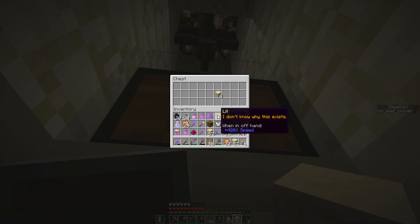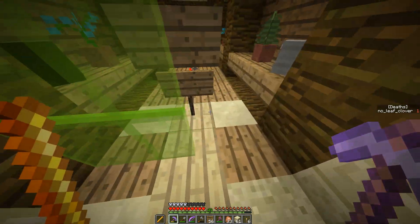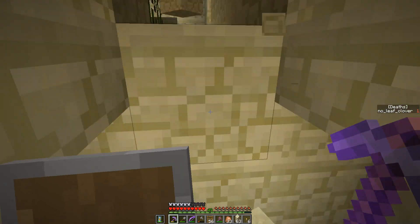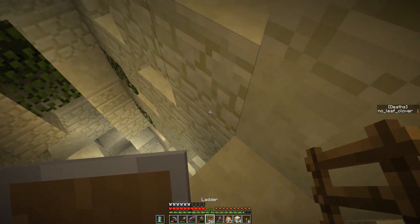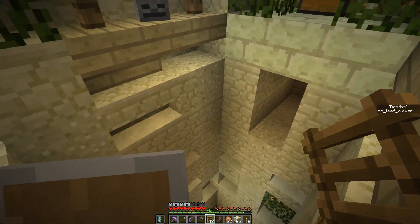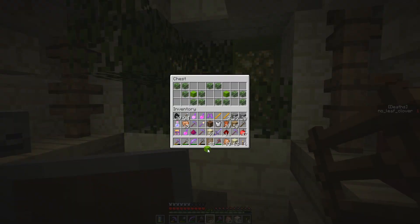In that secret chest you get... I don't know why this exists - 420 Speed! How much speed is that? That is a lot of speed! That is insane and insanely dangerous too, but wow, that's fun. I'll try to use it but it's going to be hard not to fall off cliffs and stuff. Line - we were very mean to fall into that trap just like that, but it's not a death trap so I'm not complaining. Well, I am, but not as much as it would be otherwise.